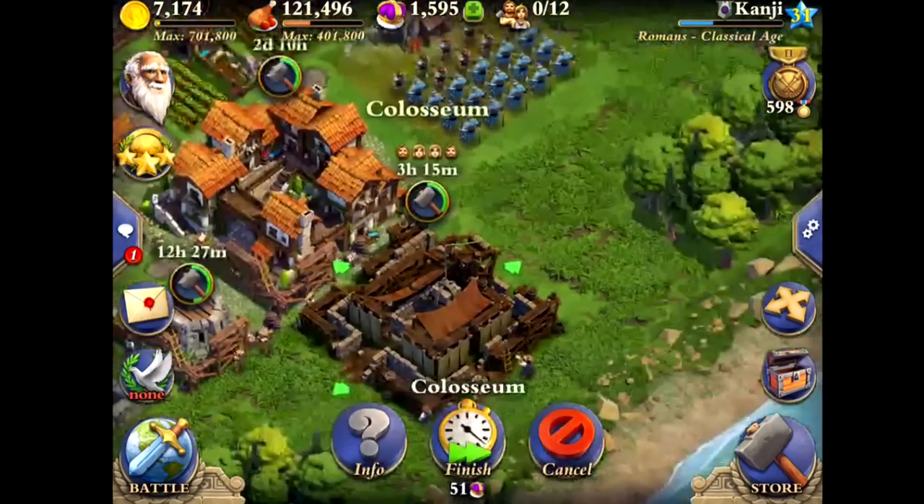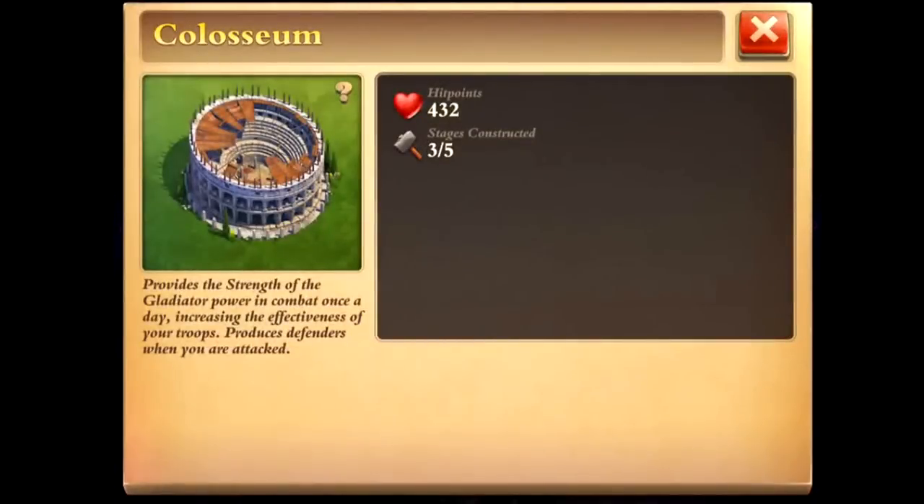Let's talk about the wonder. Why did I choose the Coliseum again? I chose this because I love the Coliseum — I think this is one of the best wonders. Terracotta Army — don't pick that, guys. The barracks health buff is absolutely useless; there's no reason for your barracks to have more hit points, it's not a defense tool. And the one-day army buff isn't that useful either, so don't get the Terracotta Army.